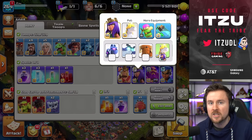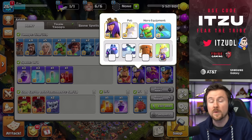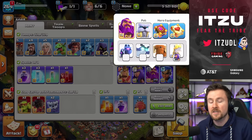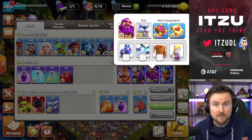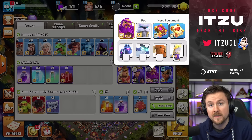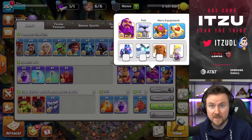The same thing with the Queen Charge - it's literally the best combination right now you could possibly do with Queen Charges in general. But the Warden has changed. Instead of using the Rage Gem, I'm using the Healing Tome now. The reason for that is pretty simple.